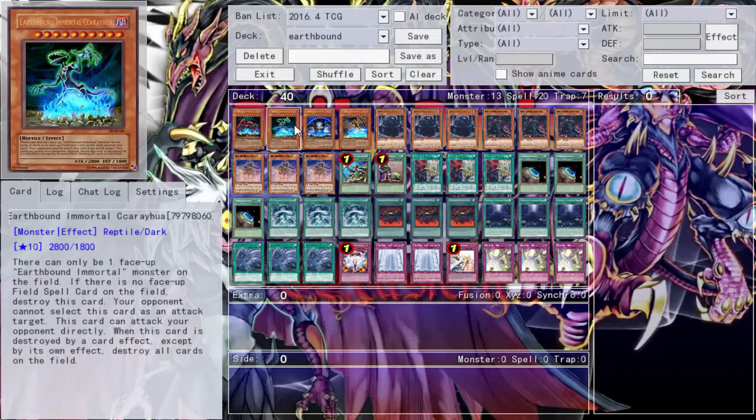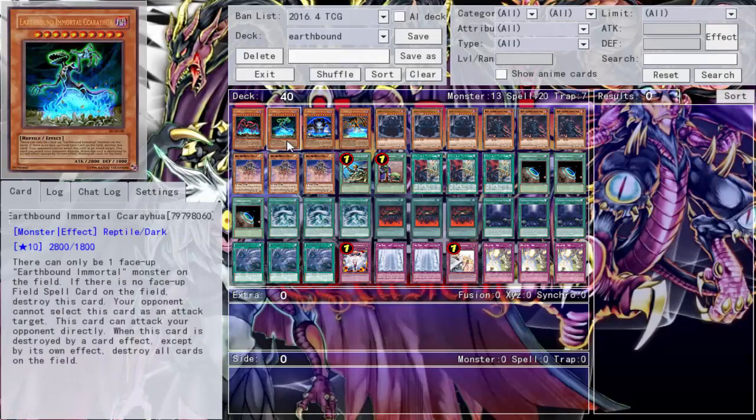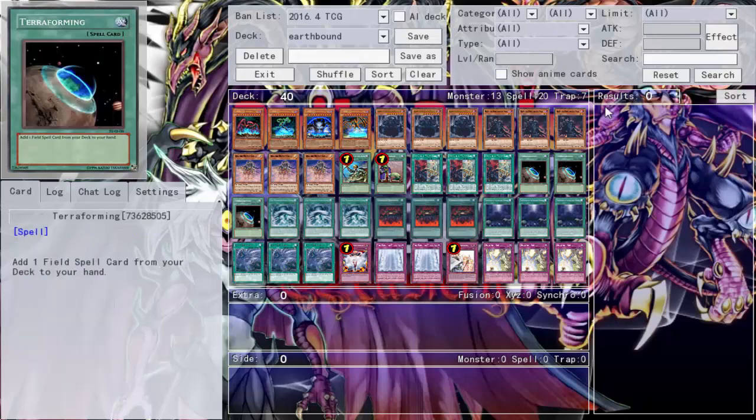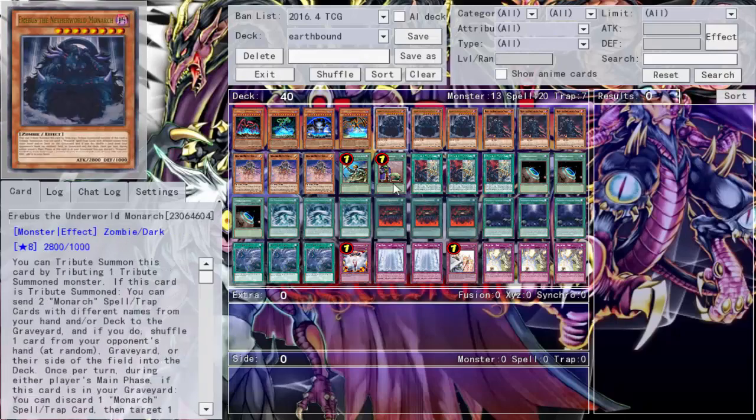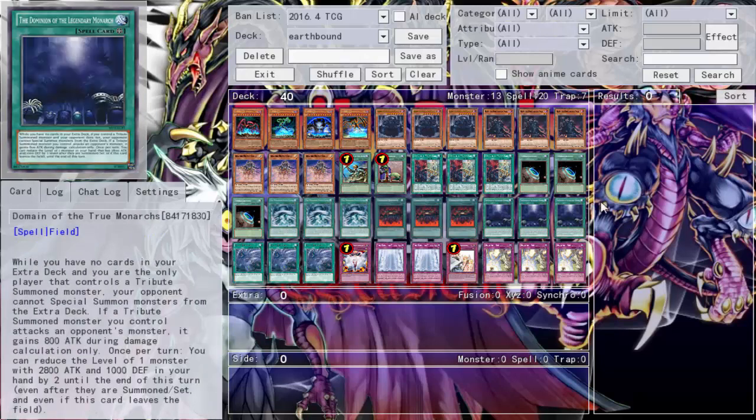No extra deck, no side deck, so it's a pretty quick deck profile. It wasn't a bad deck — we won a handful of duels. The Earthbound element is a cute play but the deck is much better as pure Monarchs. We did Earthbound Monarchs though, and now we're moving on to BES with the Monarch engine. Thanks for the deck suggestion, and I'll see you guys as I attempt to use BES. Thanks for watching.